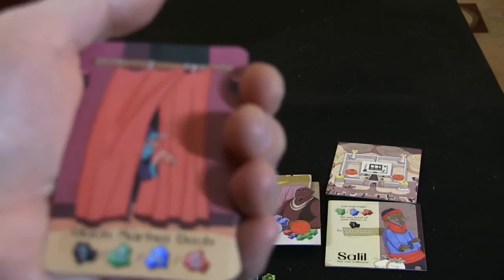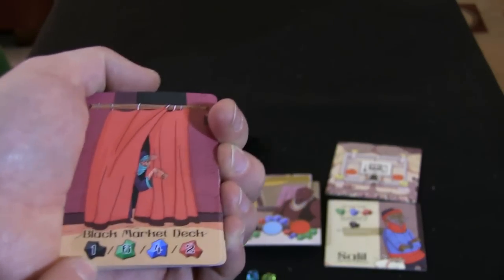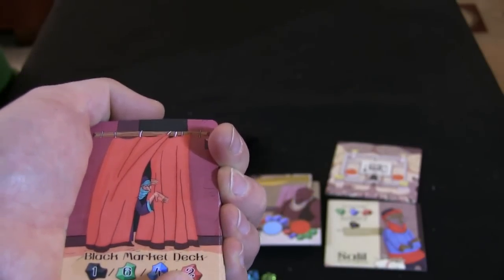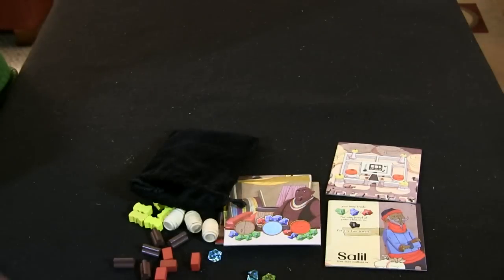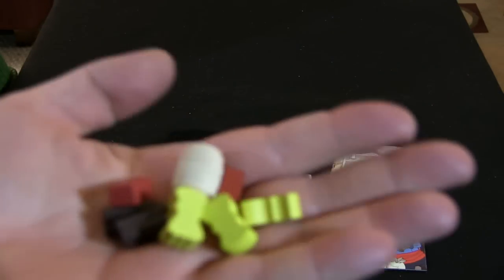We also have a black market deck that gives you special abilities throughout the game. The cost in gems is shown below each card: if you have one black gem you get a black market card free, otherwise it costs six green, four blue, or two red gems. These are all various special abilities — things like placing on a spot occupied by an opponent, stealing a resource, or using a wild for a resource.